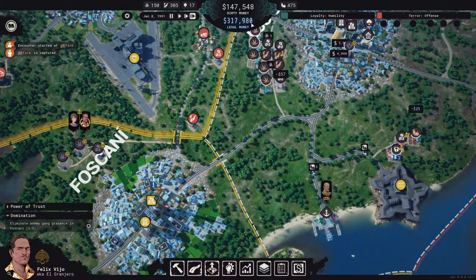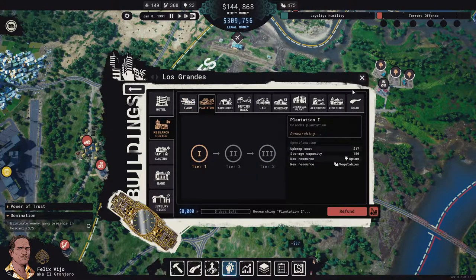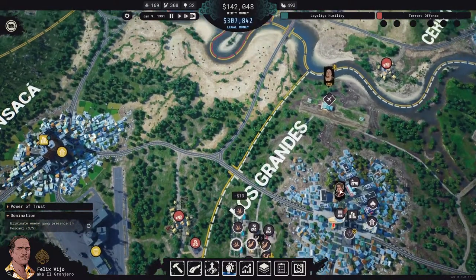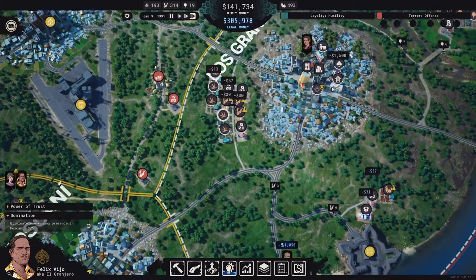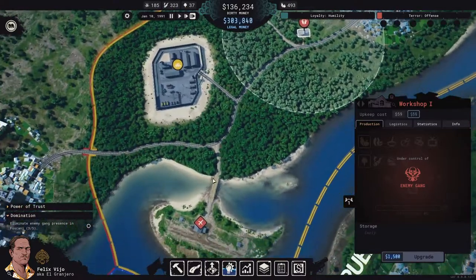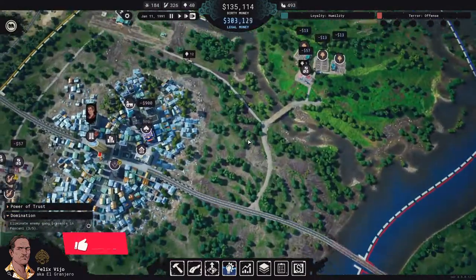Dirty money is going up again. We have a lot of legal money — let's research Plantation 1. Staff loyalty checks: he's loyal, she's dedicated, he's loyal, he's dedicated. We need the terror to go down. We can do another charity tournament in a few days, then ask for a favor and take the workshop and aerodrome in Foscani.